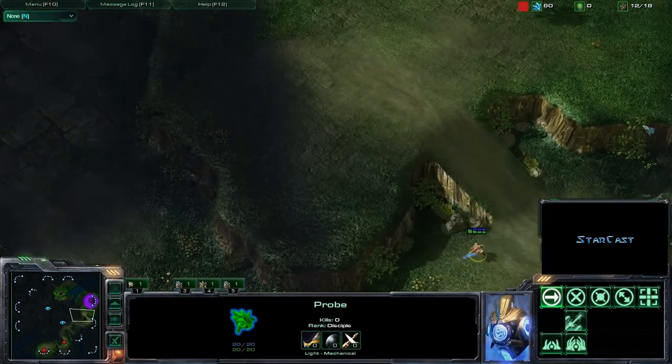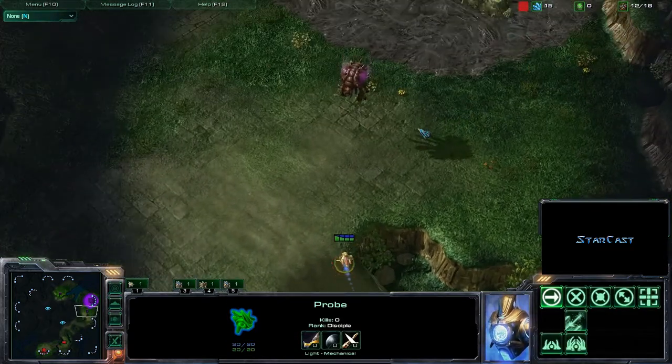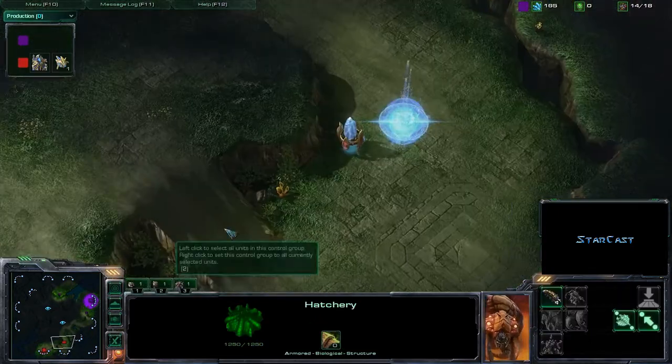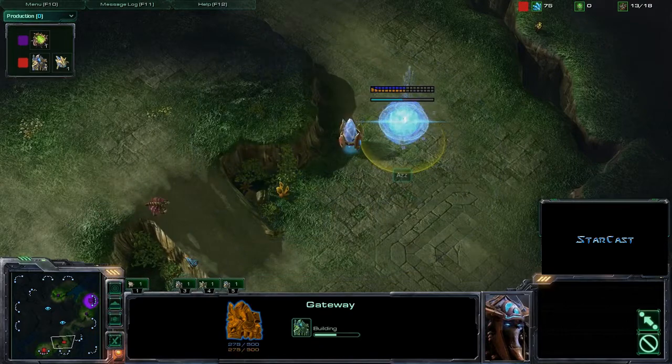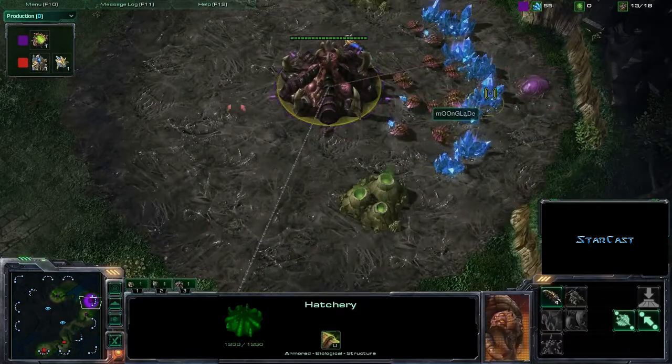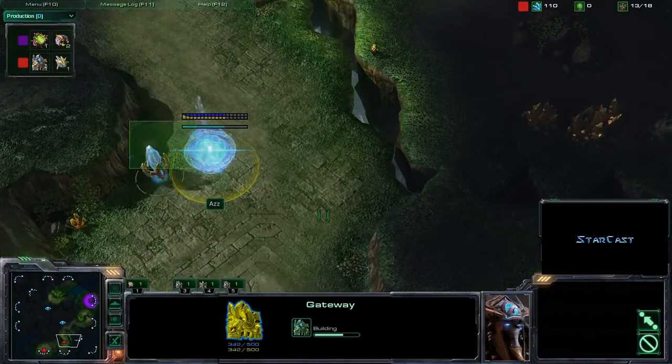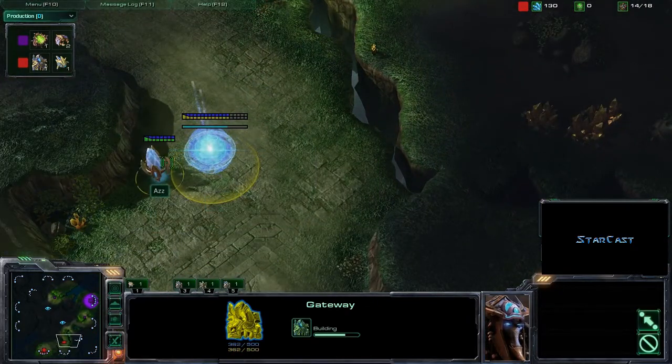Maybe it's just Az's confidence and he's playing just that little bit tighter, with a little more spring in his step. Looking pretty standard from both players so far. Just interested to find out whether Moonglade is going to go for a fast expansion or some kind of all-in pressure to try and take out this fast wall-in we're seeing from Az.